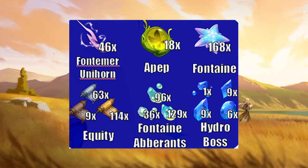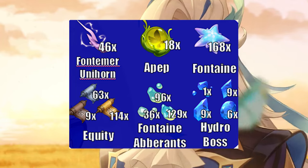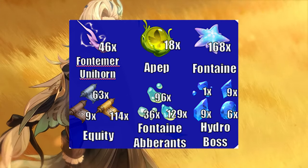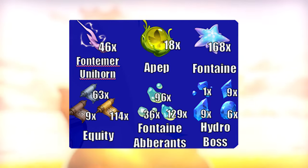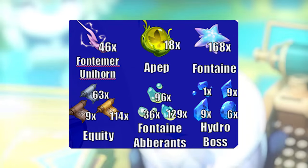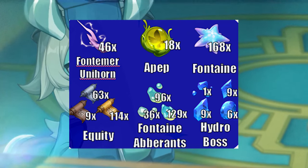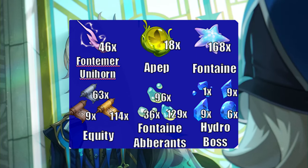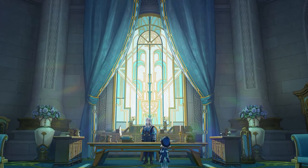His materials require some new exploration. The Fontemer Unihorn material comes from a new boss in Fontaine, requiring 46 drops in total for max ascension. Next are 18 drops of the Everamber from Apep, followed by the regional material Lumidouce Petal, a starfish-shaped object found near the leafy region. For talent materials, he needs 9 green, 63 blue, and 114 purple drops of the Equity talent books. Aberrant drops from Fontaine require 36 green, 96 blue, and 129 purple, while ascension stones for hydro characters need 1 green, 9 blue, 9 purple, and 6 amber drops.